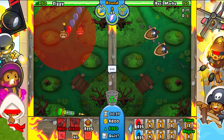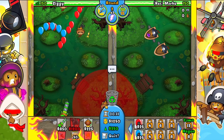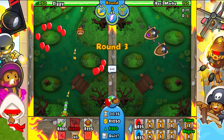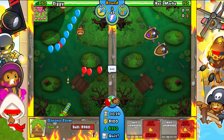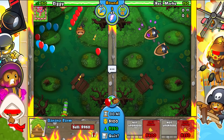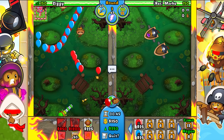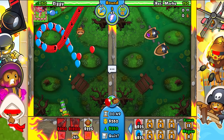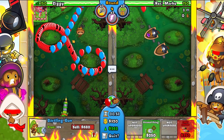I'll place one up here and another one over here, then wait until I can afford my first farm — probably place it right here. I believe we can fit two down here as well. He's starting out with eco-ing, interesting. Round four I'm going to use my first dual eco boost.